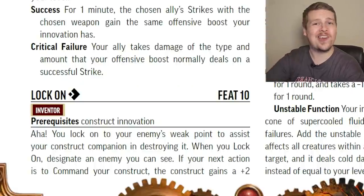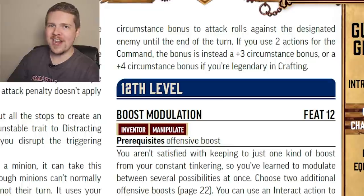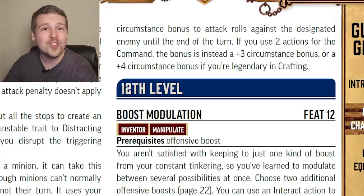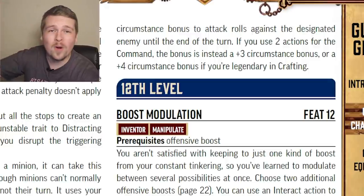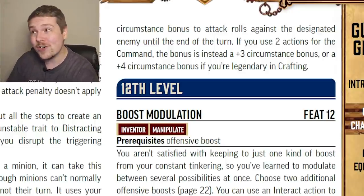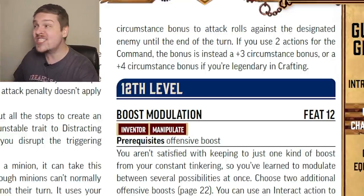Lock On is specifically for the construct Inventor. For a single action, you pick a single creature — so long as your next action is to command your construct, your construct gets a plus two circumstance bonus to attack rolls against that creature until the end of the turn. This increases to plus three if you use two actions to lock on, and plus four if you're legendary in Crafting. So for two actions you target a creature with Lock On, use your third action to command your construct, and your construct gets two actions to both attack at plus four. That's nuts.